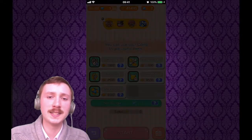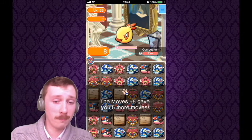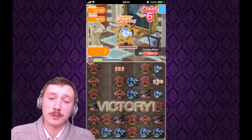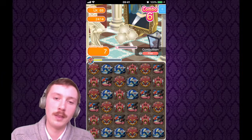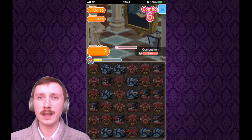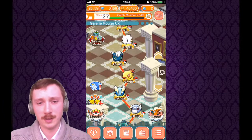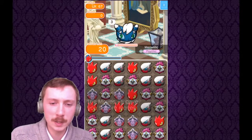Next up is Kommo-o — another one that's going to take a plus five moves because it has only three moves. You may be able to do it without, but I would recommend the plus five moves. It's almost impossible not to be able to get the S rank with the plus five moves. You may not need it — it's just nice to have that assurance of the S rank.